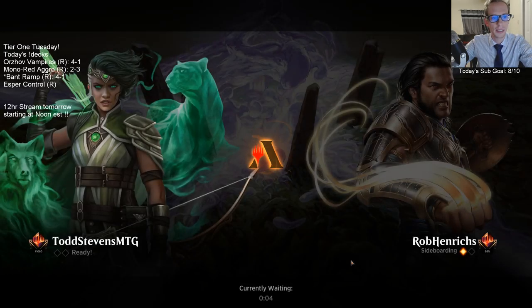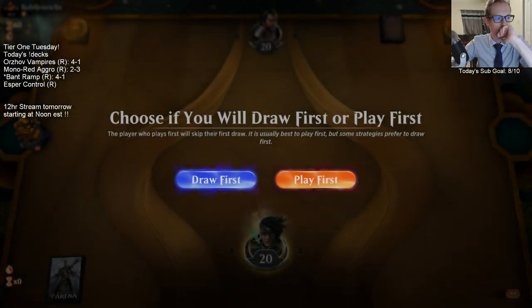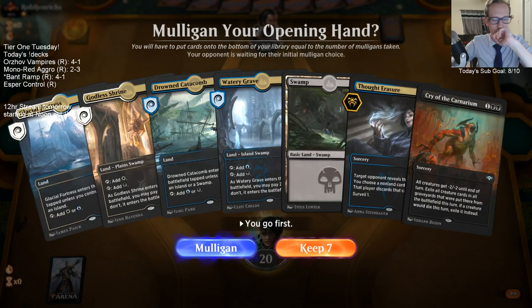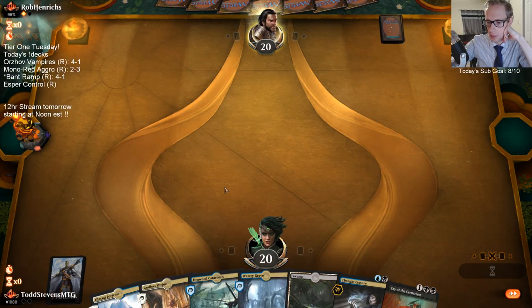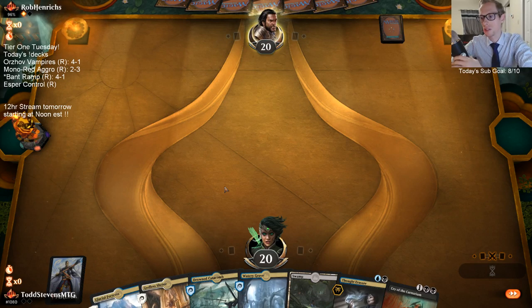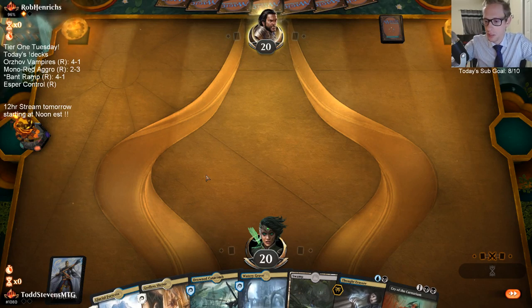That was Rally of Wings — their opponent played it, creatures you control with flying get +2/+2. This deck can certainly go under us. I probably could have sided out a land. If we win this and we play game three and we're on the draw, I need to take out a land.